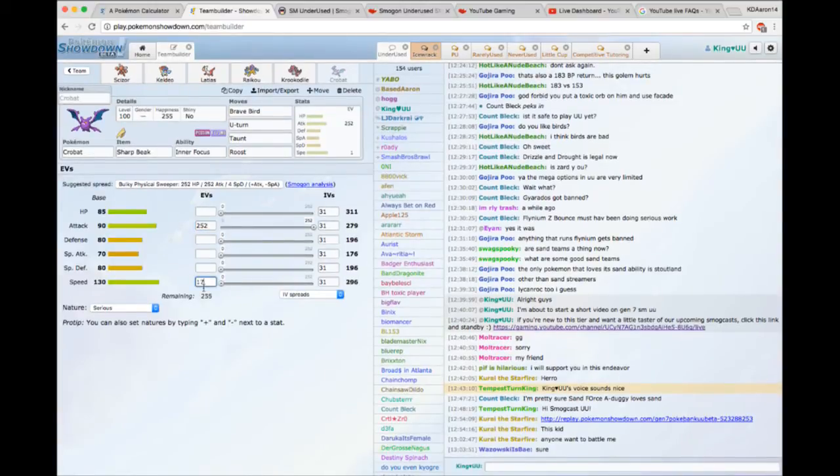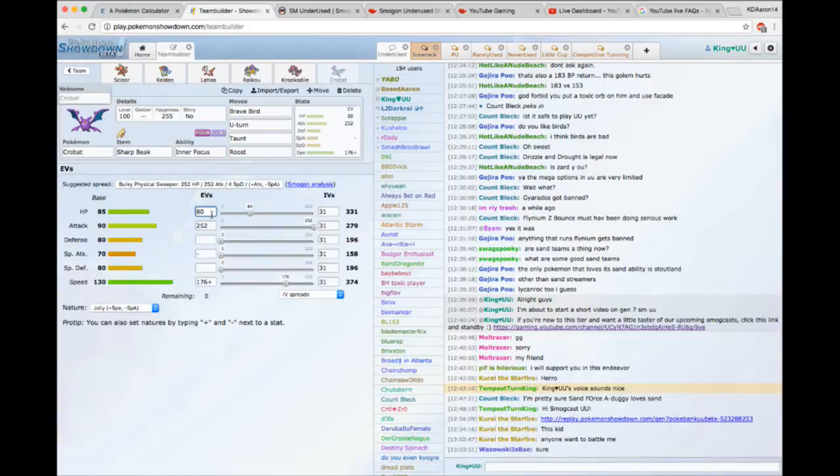Now that Alakazam is back, we can't really afford to run the 144 Speed benchmark anymore. Now that we have base 110s and 120s in the tier, you definitely want to run at least 374 Speed, which is 176 EVs with a positive Speed nature. The remainder can go into HP, which subsidizes a bit of bulk. You'll notice that Crobat's Defense and Special Defense stats are identical. You can put 4 EVs in Special Defense if you're scared of a Download boost, but I don't think Crobat has much to fear from Porygon-2 with this set.